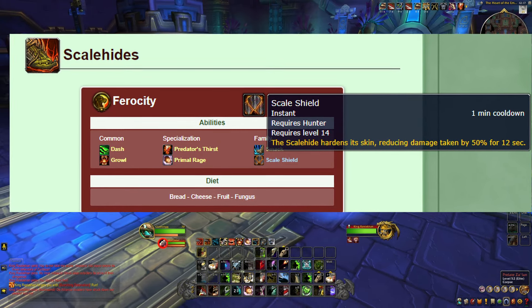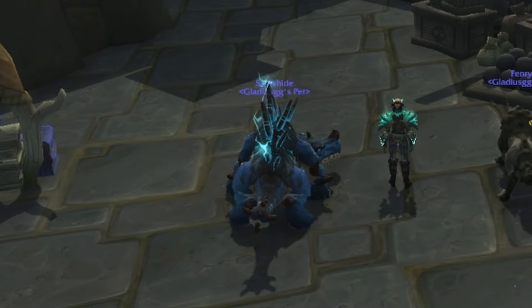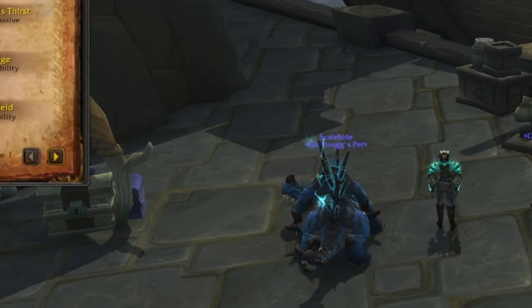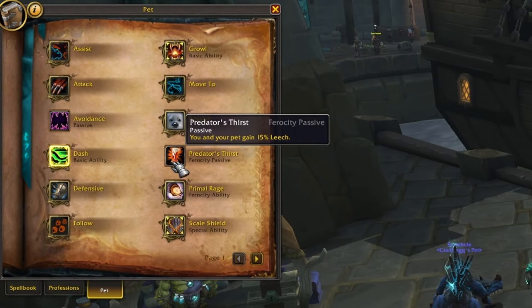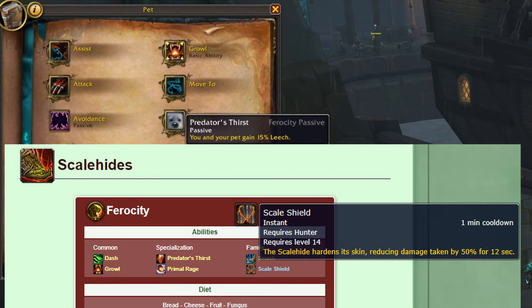What's also nice about Scalehides is that they're going to be on the Ferocity tree, or a Ferocity type pet. Ferocity pets are going to have the leech ability, Predator's Thirst, where you get 15% of your damage leeched back as health. So this not only makes it very tanky because of its cooldown, but it also has the benefits of the Ferocity tree.